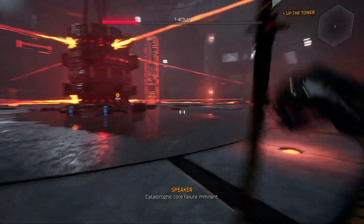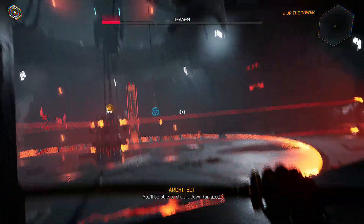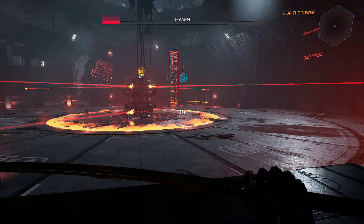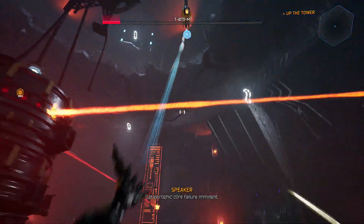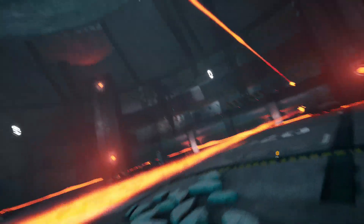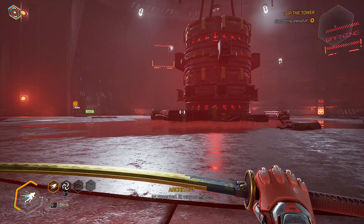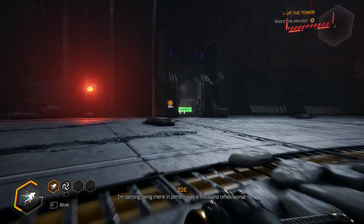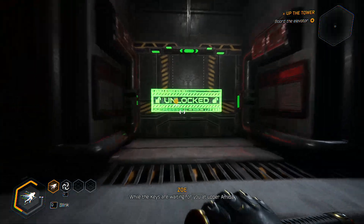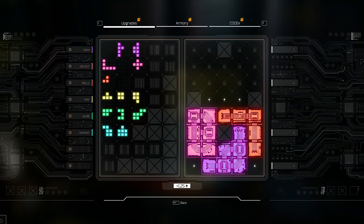Catastrophic core failure imminent. The core is now exposed — you'll be able to shut it down. Good. If you can get close enough, that is. As expected, it was no match. Wow. Watching from your perspective, I nearly pissed myself. I'm betting being there in person was a thousand times worse. Yes. I can fool the display panels while the keys are waiting for you at upper Amada. I'll redirect the elevator to the maintenance floor above. As long as it gets me closer. Tomorrow.